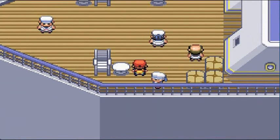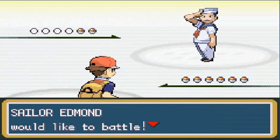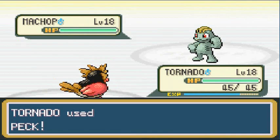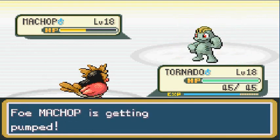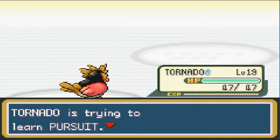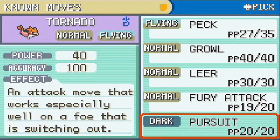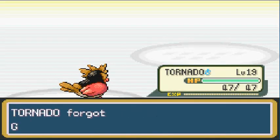Another sailor: 'Hey matey, let's do a little jig!' Sailor Admin wants to battle, coming out with Machop. Tornado, Peck attack — another easy victory! Tornado grows to level 19! Tornado is learning Pursuit — a Dark-type move that works especially when a foe is switching out. It's like a sneak attack. I'll replace Ground for this one.